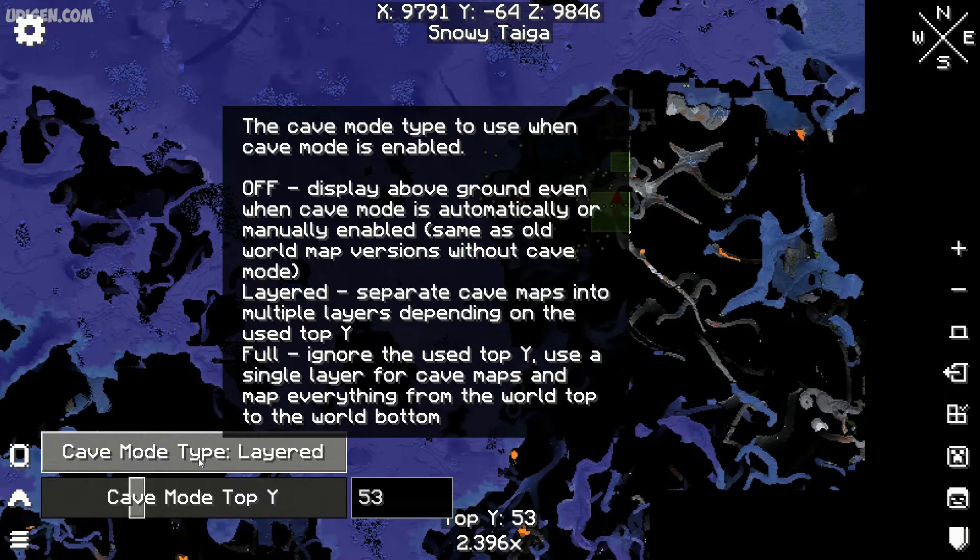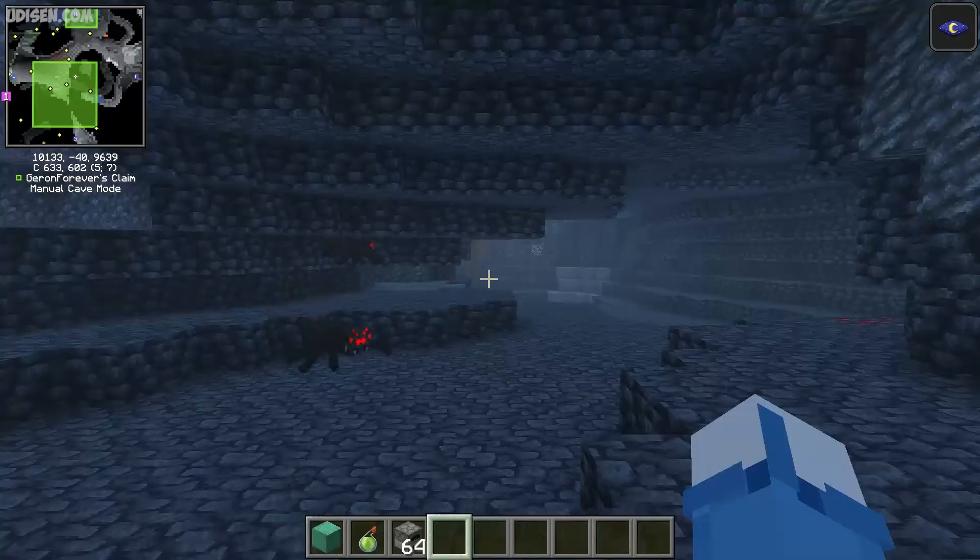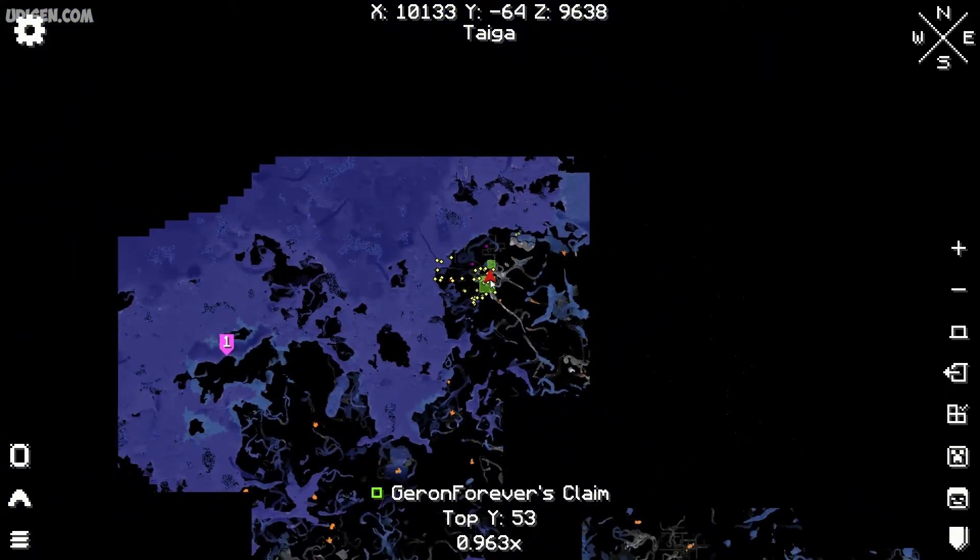Also, only in the full map you can use the claim system. Step number one: you can open this map — for that, press the M button to see this map.